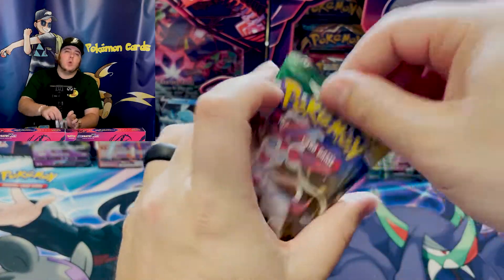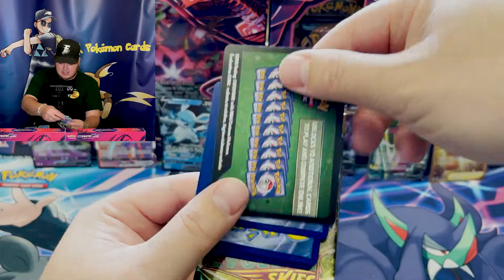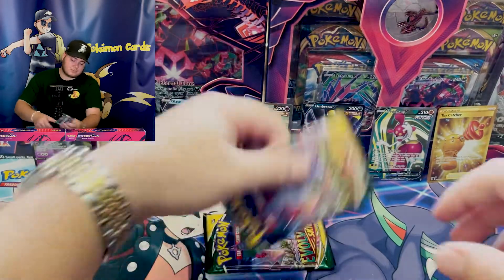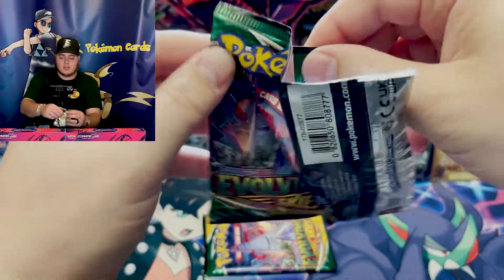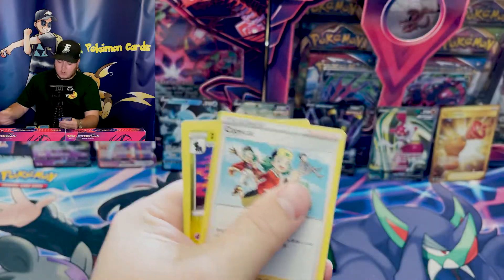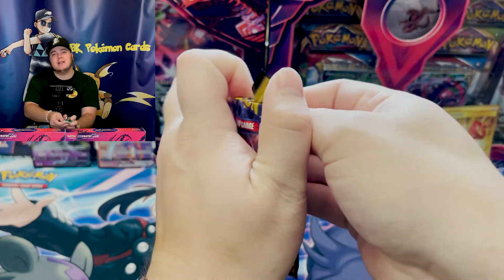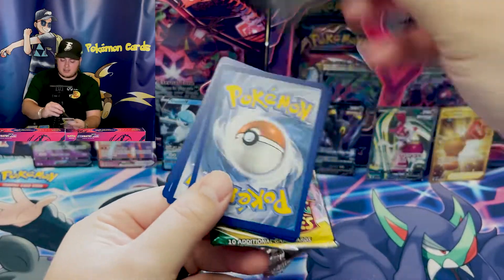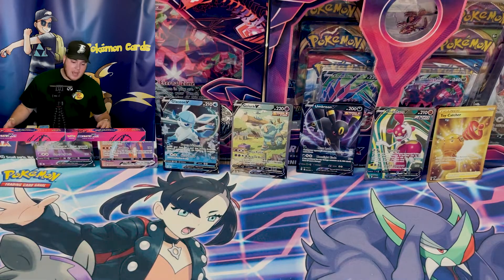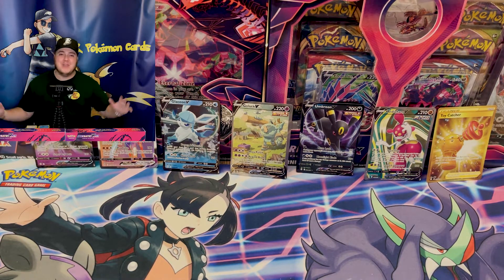So far it looks like the pull rate for ETBs is nothing to frown at at all — really great cards, Rainbow Rare, Alternate Art, the whole nine yards. This is green. Don't let a Toy Catcher be all that was in store for us — and a Goregeist and a Copycat. Final pack with Duraludon on it. Can we get some last pack magic? And it's not green and white. We are going out with a bang with a double Flapple. We pulled a lot of Vs, Full Art Medicham, Secret Rare Toy Catcher, Alternate Art Golurk, Rainbow Rare Lycanroc. Nothing to frown at at all.